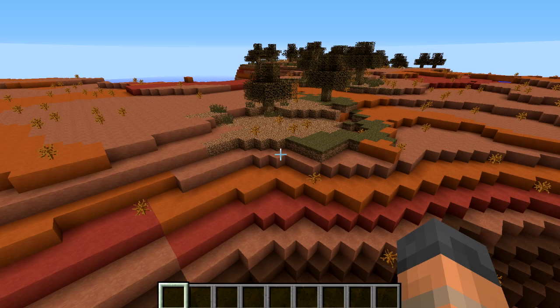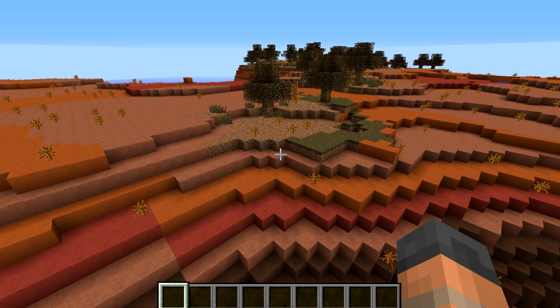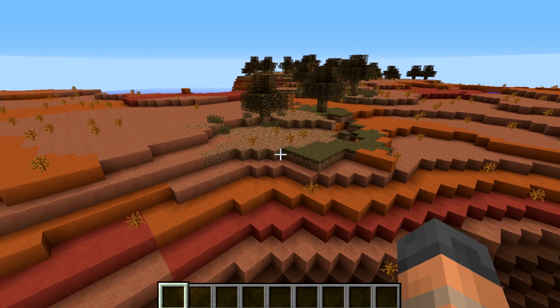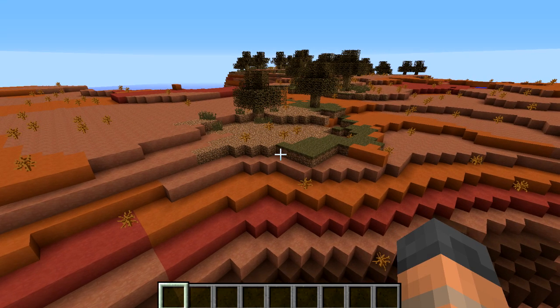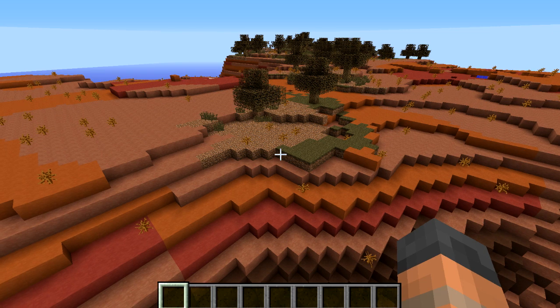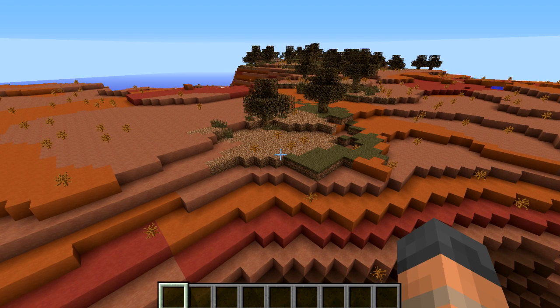Hello everybody and welcome back to another Minecraft update video. Today we're going to be taking a look at snapshot 13w36b, which is a bug fix snapshot for the one that was released yesterday. There are no new features, however there were a few things that I missed in my previous video, so I'm going to go through those later on. But first of all we're going to go through all the bugs and bug fixes.